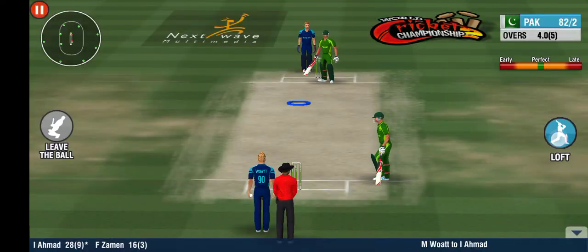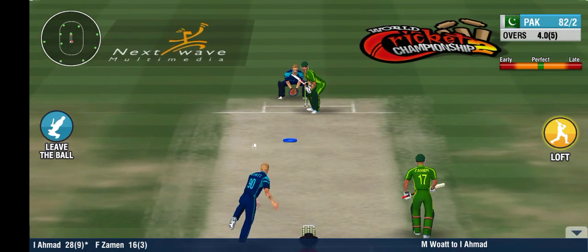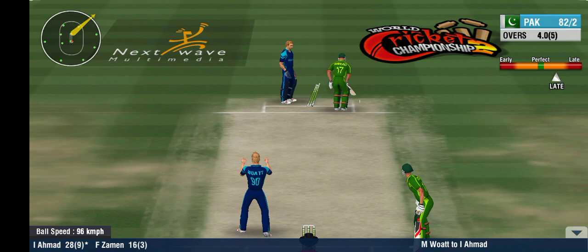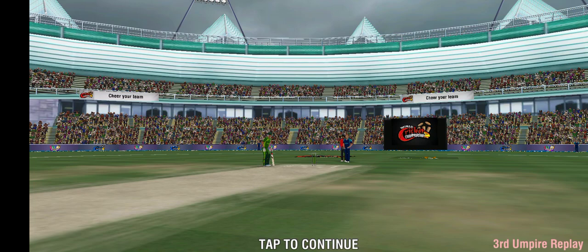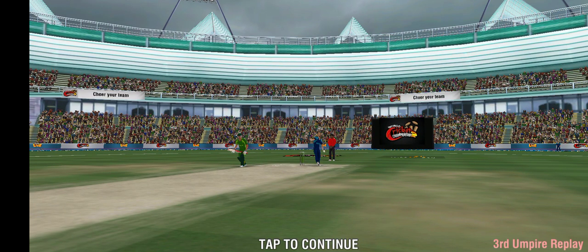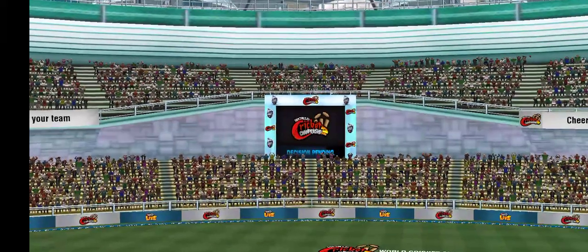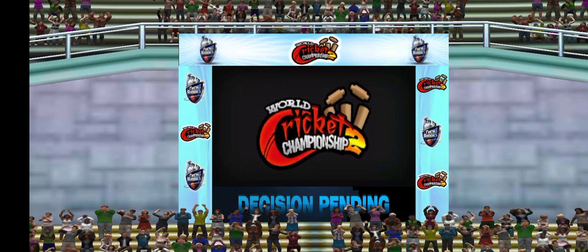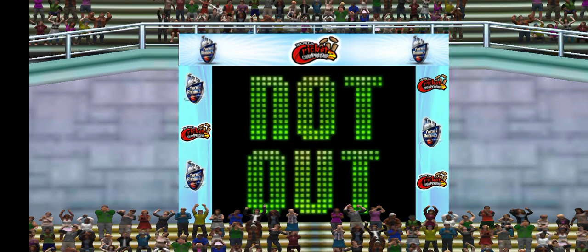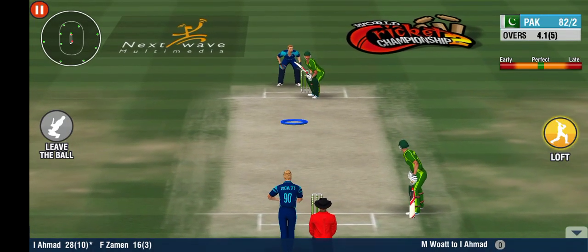Time for some spin now. An off spinner comes into the attack. Now that might be a dangerously close call for the batsman. The bails have been knocked off by the keeper. The umpire has asked for the third umpire — it's going to be a touch-and-go decision. And the batsman is declared safe. The keeper looks disappointed.